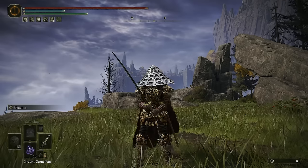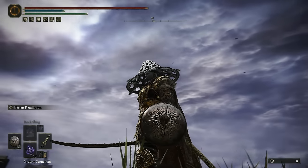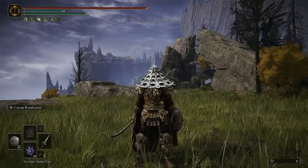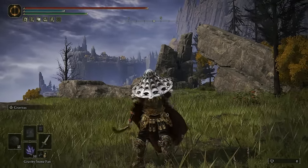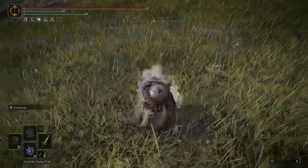Hello everyone, I'm Lost, and today you are looking at the Gravity Samurai. I didn't expect this build to be as good as it was, but I had so much fun with this guy. First and foremost, we're using the Meteoric Orb Blade. It's a really good weapon with a unique R2 that I absolutely love. The fun thing about this R2 is it has a nice synergy with the Ash of War, which is Gravitas.